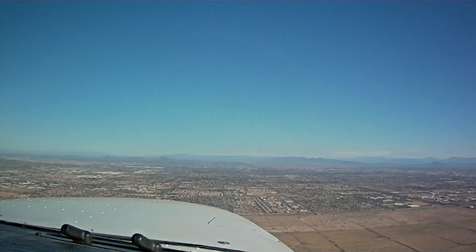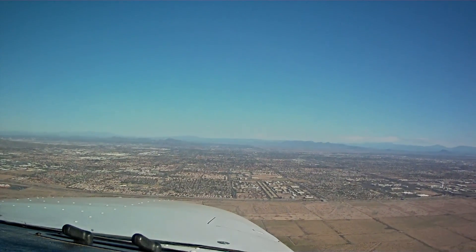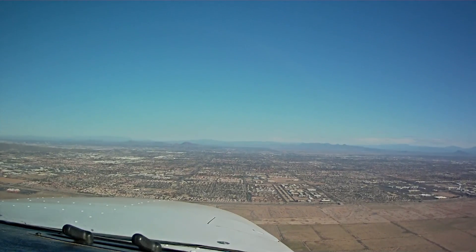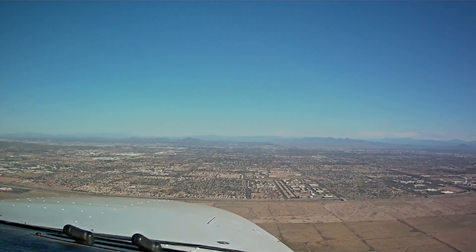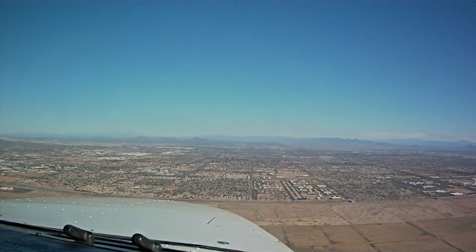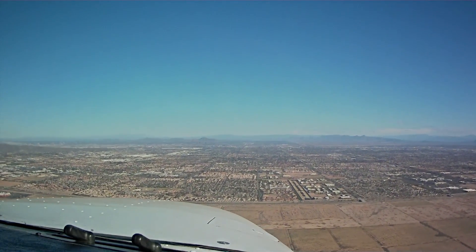Let me take the plane and steer it around here. Alright, so we have three windsocks — obviously I'm going to have to circle to the right. Stellar traffic, 428 Delta Whiskey is just two miles south and we're going to circle overhead at 3,000 and decide which runway to use.